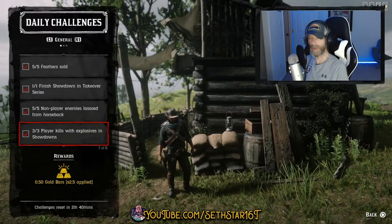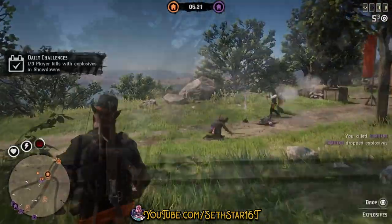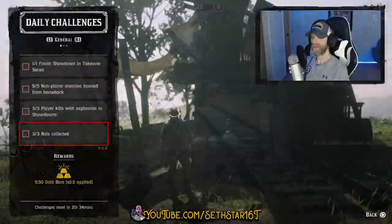Number 6: Player Kills with Explosives in Showdowns — while in that Takeover Showdown, get 3 kills with explosive rounds, dynamite arrows, or good old-fashioned dynamite.